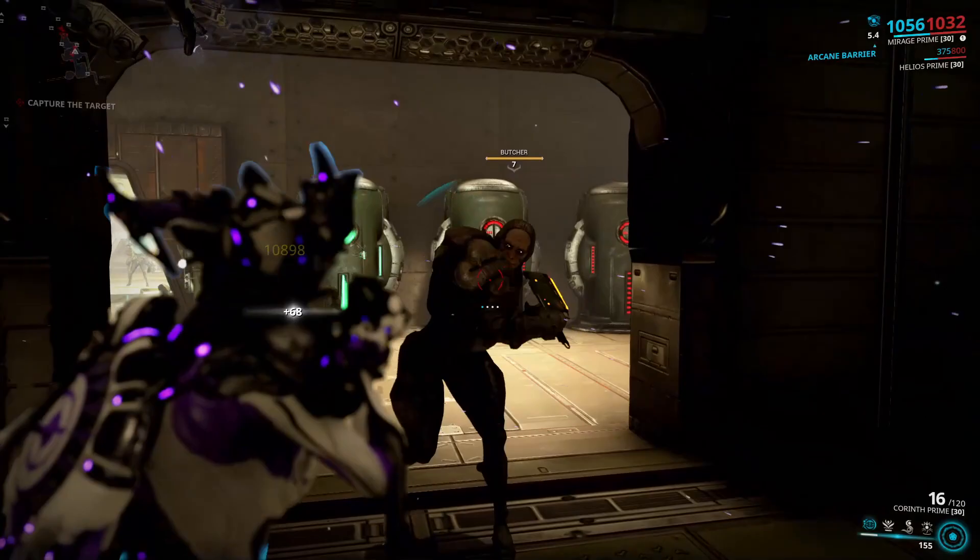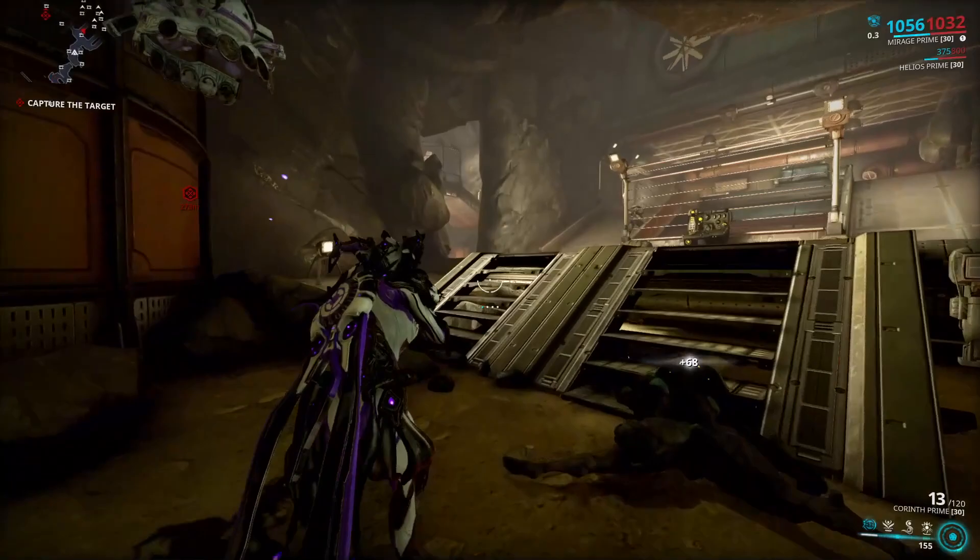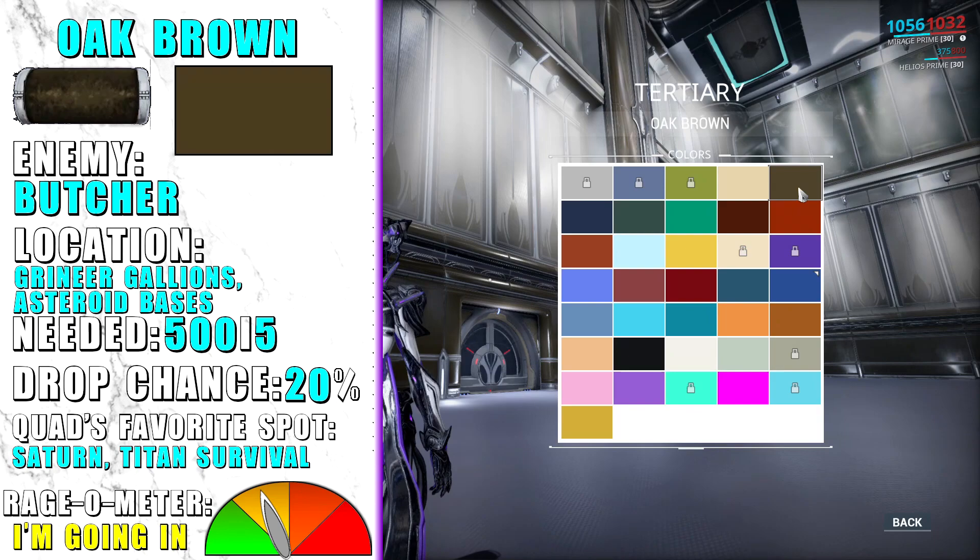Oak Brown can be obtained by killing Butchers — just playing any Grineer-based mission will do. I suggest doing a longer survival on Mercury, Ceres, Sedna, or Saturn. For real, they are everywhere as well.